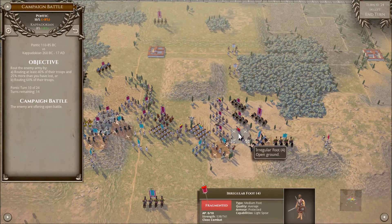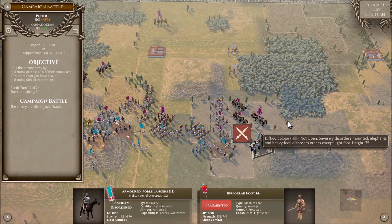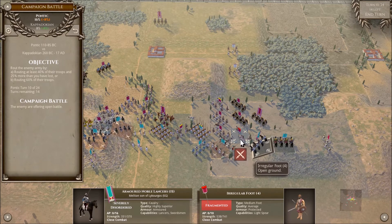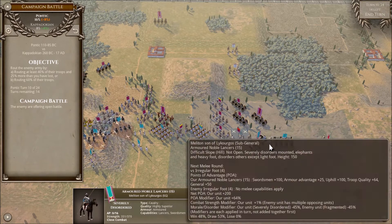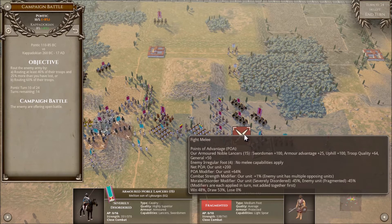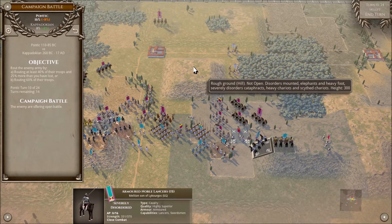Fragmented carries the same negative 45% penalty as severely disordered. Going back to my Noble Lancers, they're fighting irregular foot who are fragmented — that's a cohesion state we talked about in the first video. 45% is a massive, massive penalty, so don't expect even the most elite units to be able to do much. Fragmented units are not allowed to attack — you cannot charge with a fragmented unit. Fragmented units, if they get charged, have to pass a cohesion check just to stick around and fight. And even if they do stick around, your odds of winning are absolutely zero.